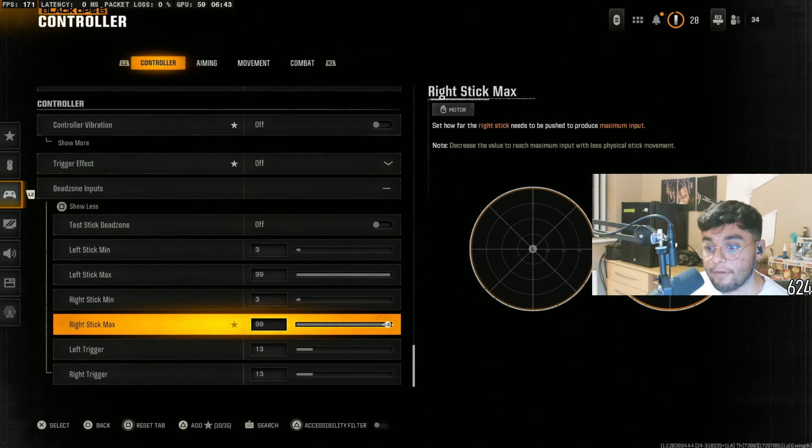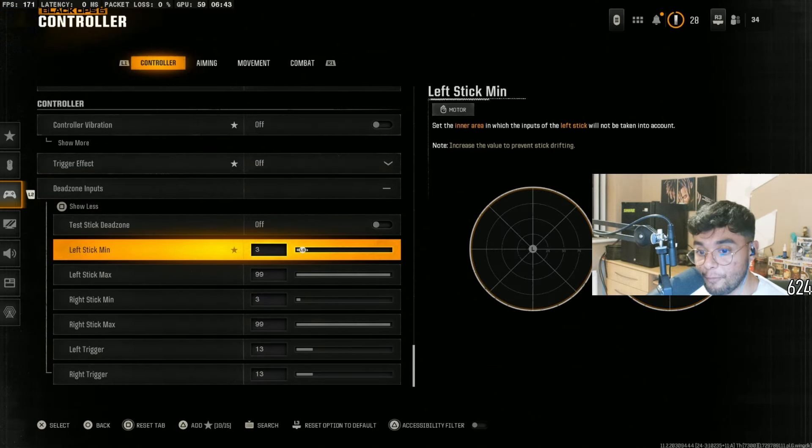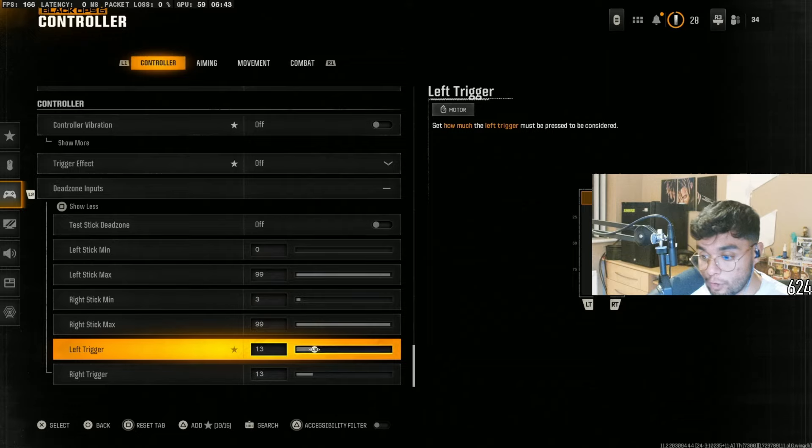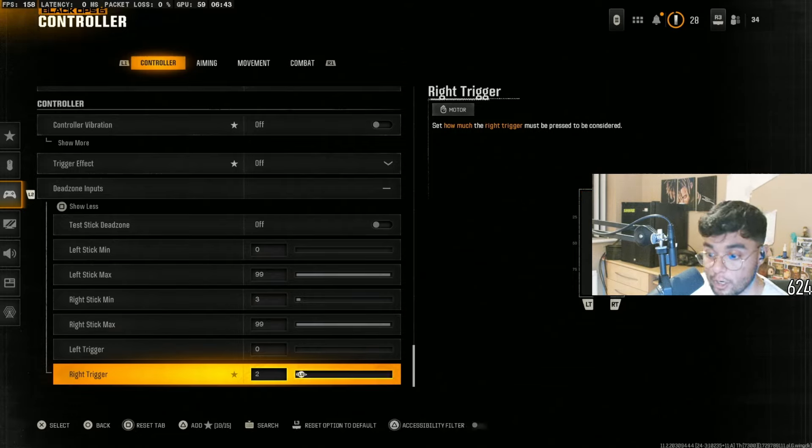Dead Zones — this is a very, very important one. Left Minimum down to 0.3 or 0, depending on how good your controller is. Right Minimum down to 0.3 as a minimum. If you have really bad stick drift, whack it up. There is one thing I definitely agree with: have the left trigger and right trigger dead zone down low, so that when you press these triggers it activates pretty quickly.